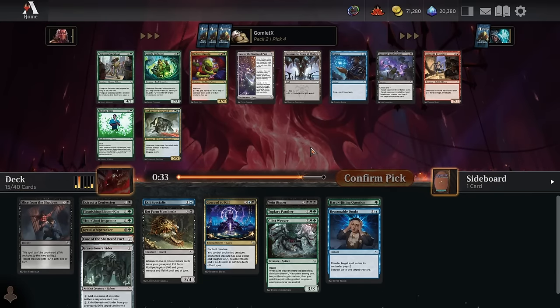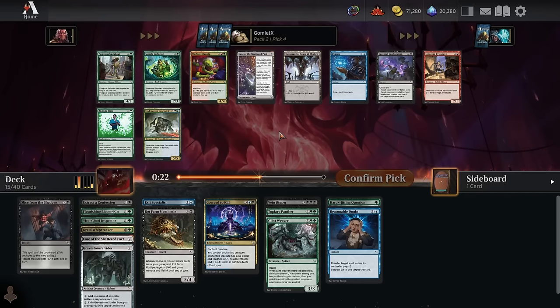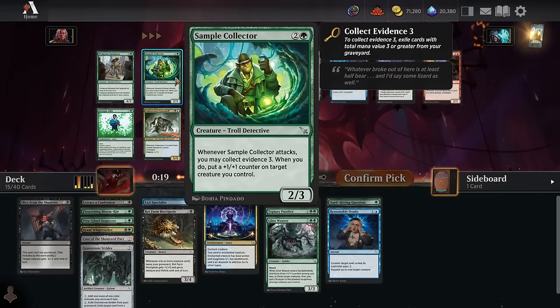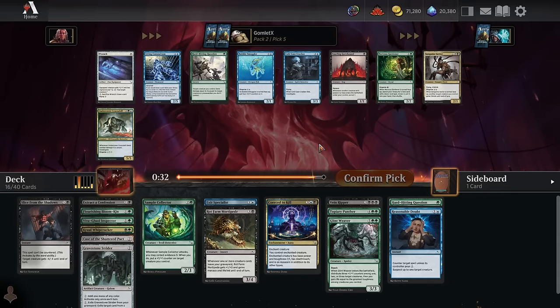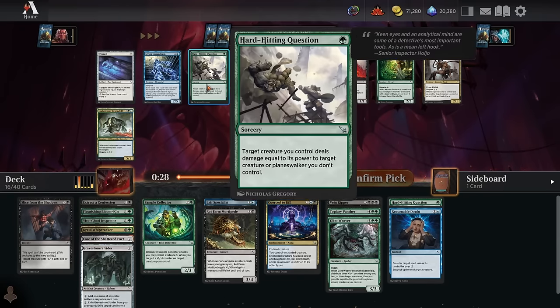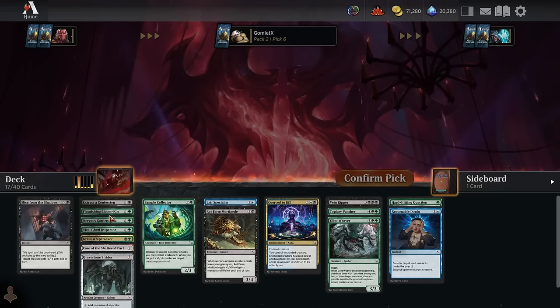Pick 4, Dusk Mantle is on the list — pretty sweet but I don't think we can afford to run a colorless land. Play a Deduce here for great value off the splash, or a Crocodile to flip up, or maybe Sample Collector for a more aggressive deck that can fill the grave well. Off one attack it's a 3-4, so I'll take Sample Collector. Pick 5, another Hard-Hitting Question would be fine but I'll go for Nervous Gardener — really excellent fixing and a nice 2-for-1. If you can get this to trade into an opposing disguise creature, you're getting a land and trading off with their card instead of just 1-for-1.